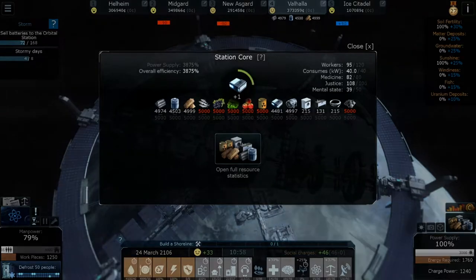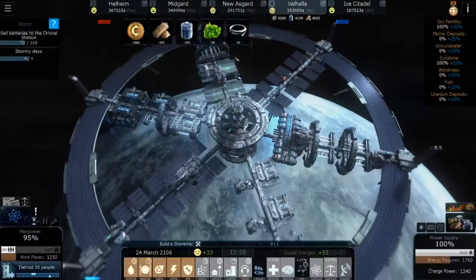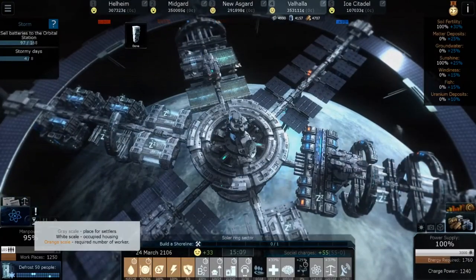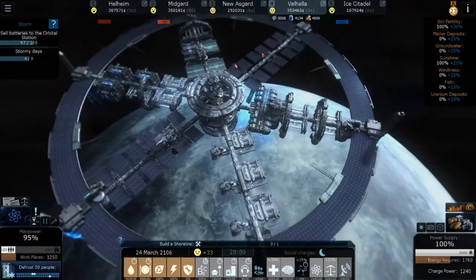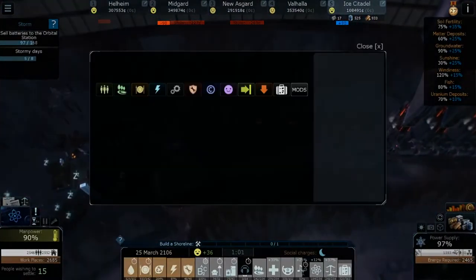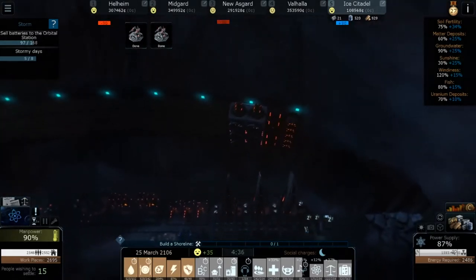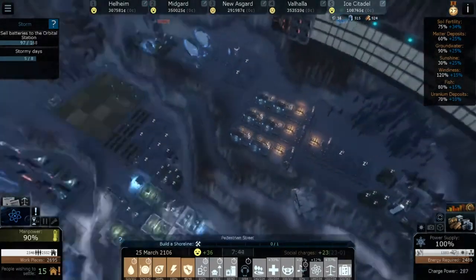We have enough gadgets and way too much of everything! Defrost, defrost, defrost, defrost — we're unfreezing so many people. We've got 1,250 workplaces and about 1,185 workers right now, so we're getting there. Eventually we'll have the Ice Citadel back to full capacity. Why is a building on fire? I feel like it's because I don't have enough emergency resources here, so we're gonna add in another maintenance center.